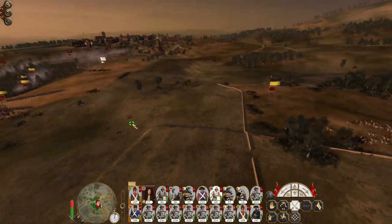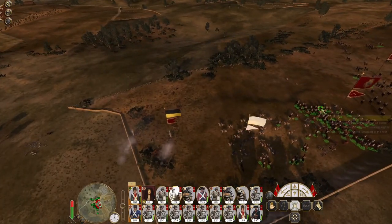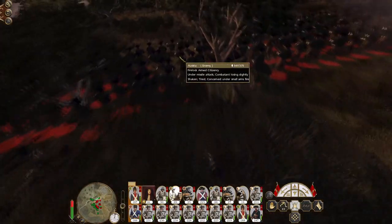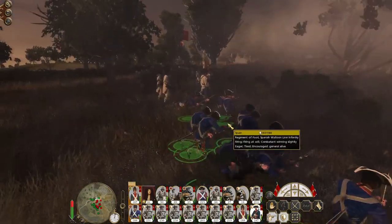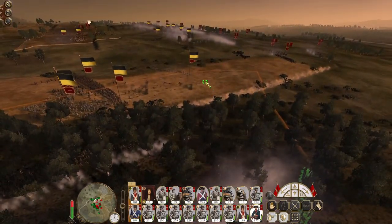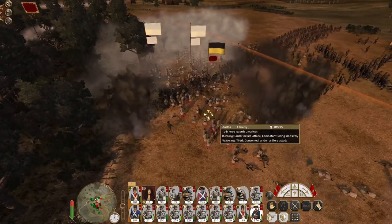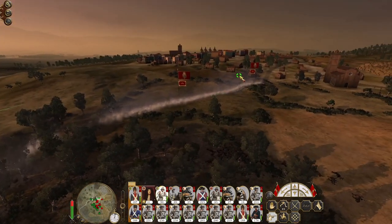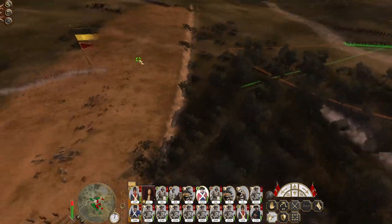Chase down the hussars if they start to get into difficulty - actually no, we don't have to charge them there. Their gun crew has been destroyed. Fighting in the woods on the flank, we've got a unit of firelock-armed citizenry facing down my regiments of infantry including my Walloon line. Another great quick climb hit right onto those marines. The Irish Regiment didn't get involved in the action.